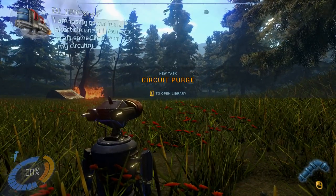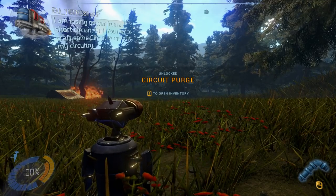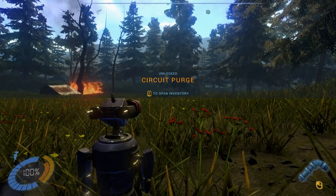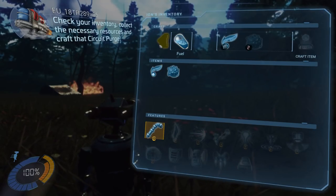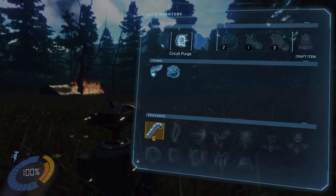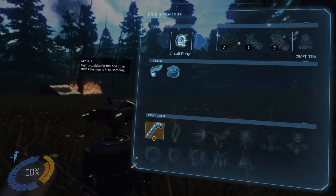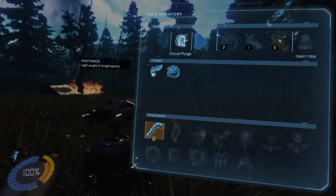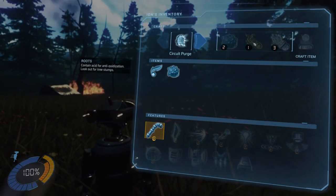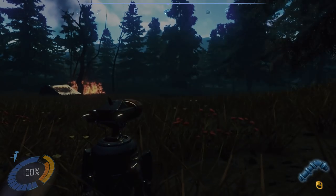I am losing power from a short circuit, Ion. You need to craft some circuit purge to fix my circuitry. Craft circuit purge — get your inventory, collect the necessary resources, and craft that circuit purge. We need to phone home. For circuit purge we need mytox, which was the mushrooms, roots, and photonics — light caught in fungal spores. Look out for tree stumps. Now we know what we need to find.